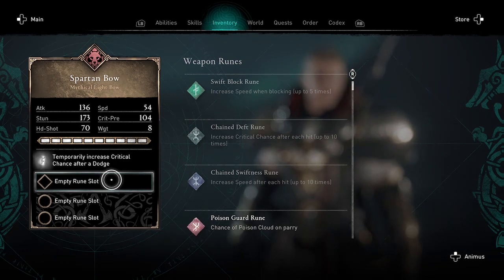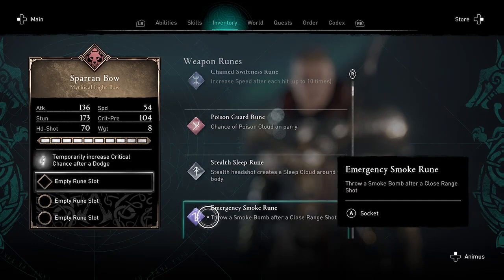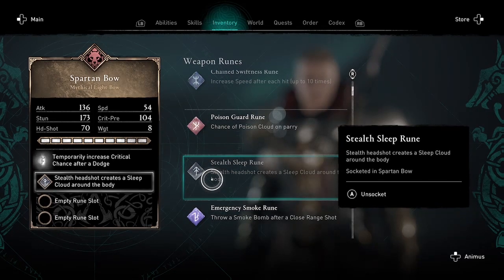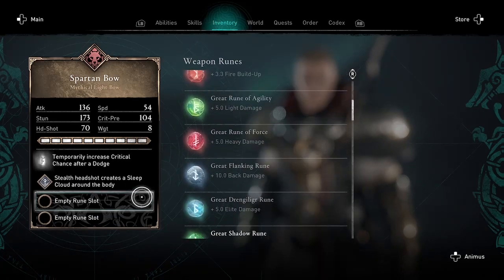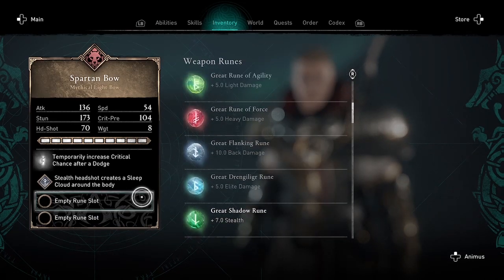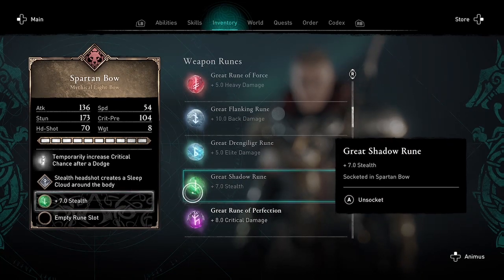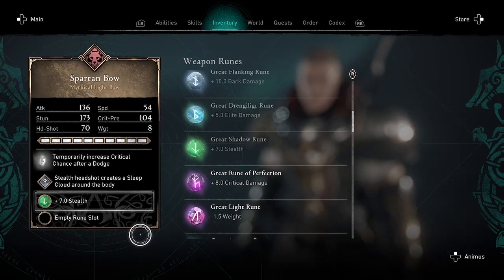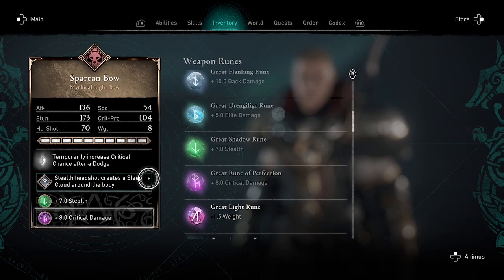The runes that I put in are also going to be duplicated. I'm going to take the stealth sleep rune as well as just a couple other runes. I only have one of these stealth sleep runes right now, but after this exploit I will have two of them — you're going to duplicate whatever runes you put into the bow.